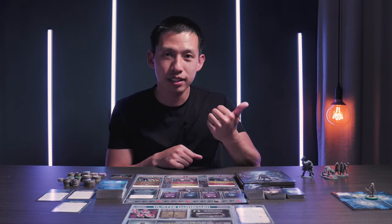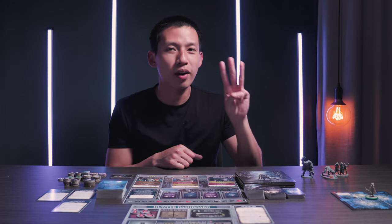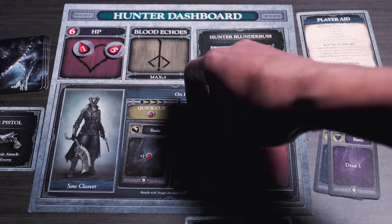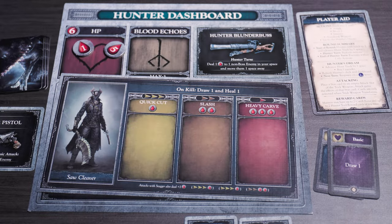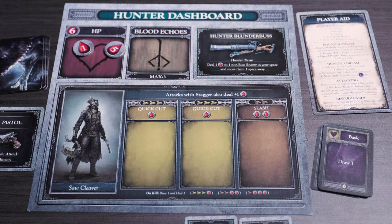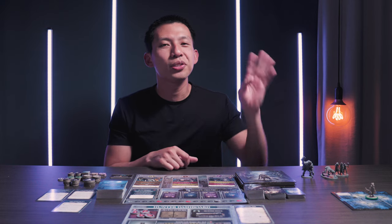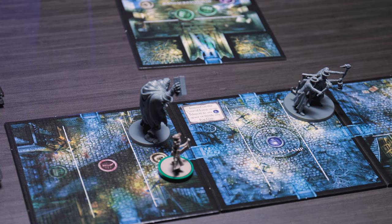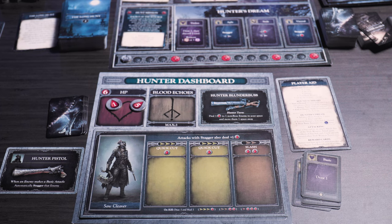We've gone over movement and interactions — there are three more actions. The next one is to transform your trick weapon. When you start battling, you're putting cards into your trick weapon slots and they'll eventually fill up. If you want to clear your trick weapon dashboard and make room for other things or use the ability on the other side, you discard a stack card and clear all cards from the board and flip it over to the other side. Moving on to action number four: attack. When you want to attack, you have to be on the same space as an enemy. Discard one stack card, but this time it goes into an empty slot in your trick weapon — if you don't have an empty slot, you need to transform your trick weapon first, or you cannot attack.